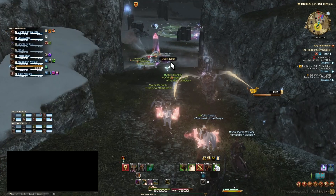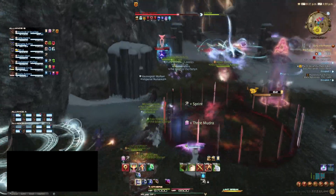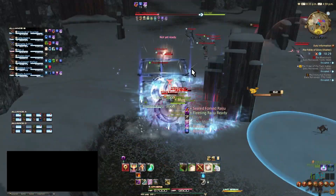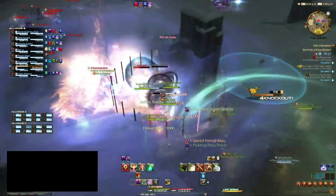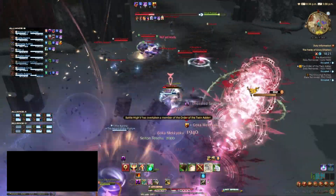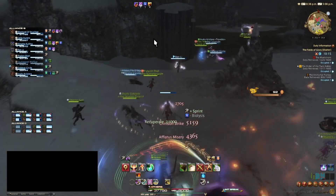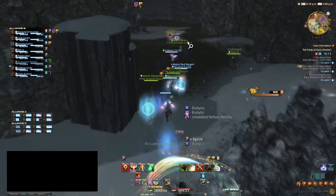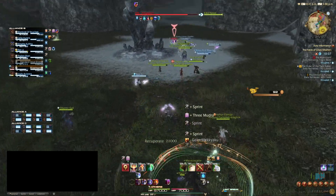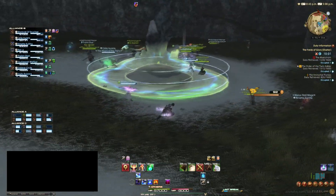Whilst Ninja may have the least health of all the melee classes at 57,000, attempting to pin one down and finish them off can be a nightmare, considering they have a teleport which breaks target lock and grants stealth, two barriers, and a heal, along with Recuperate and Guard of course. Ninja has multiple ranged options, and Mudras allow them to select the best tool for the situation — a shield, a self-heal, two AoEs, a hard-hitting ranged attack, and a stun that follows up with another stun. You can also defense shred enemies, and the limit break is an instant kill on anyone who has less than 50% health.